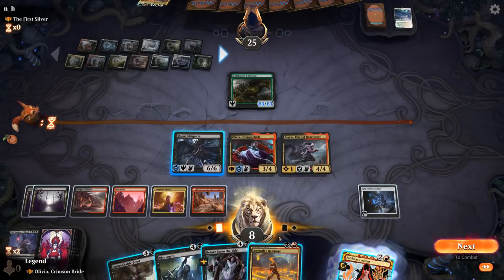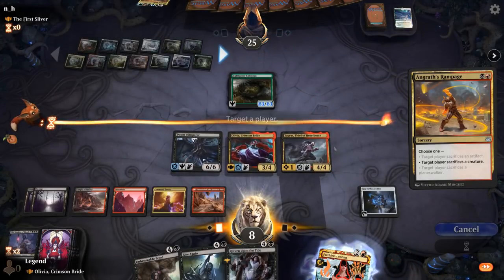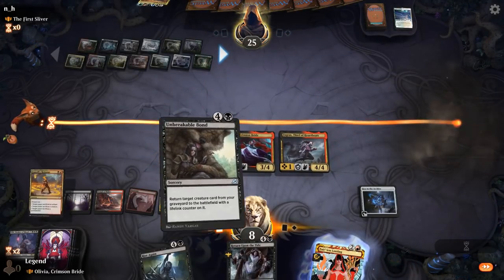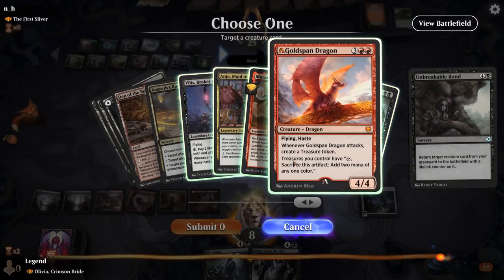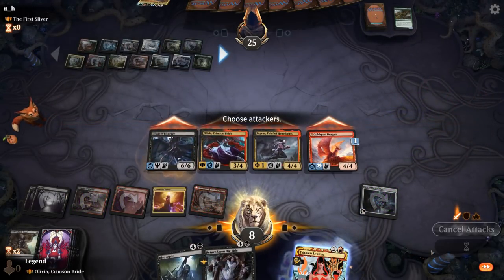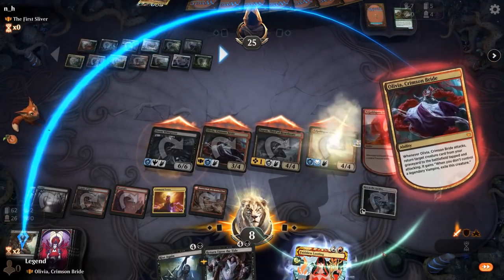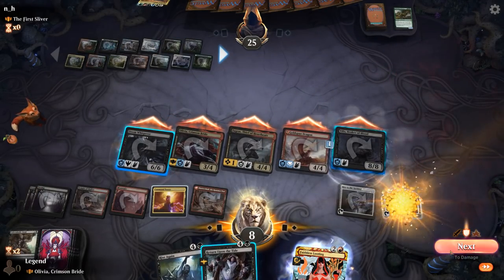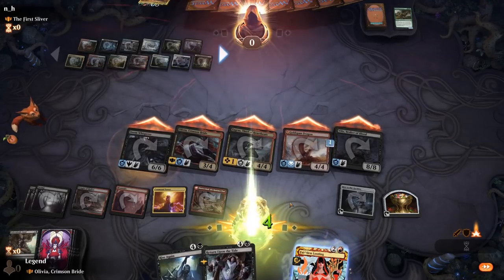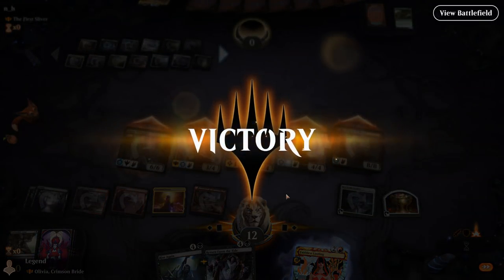Angrath's Rampage would also deal with Colossus here for good measure. And then we can reanimate a Goldspan Dragon, attack, and Olivia can bring back Vilas. Alright, sweet — worth the wait, I'm not sure, but here we are. Onto the next one.